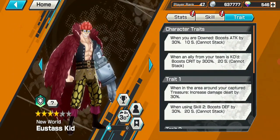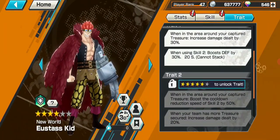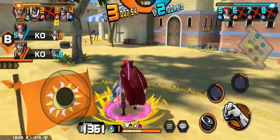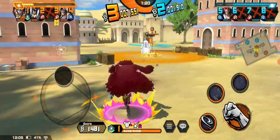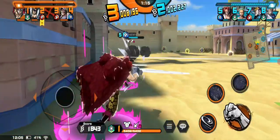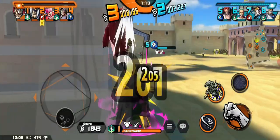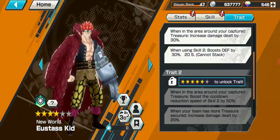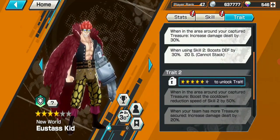KID. He's a very offensive defender, having a lot of attack and damage boosts. When downed he gets a 30% attack boost, which is a lot for a defender. He also has a 30% damage boost instead of damage reduction in the treasure area, and an additional 20% damage boost if you have more treasure captured. That crit boost is also a nice bonus. The only defensive boost is from using skill 2, so keep that in mind. Attack and offense is the best build for him, as his trays are so focused in that area.